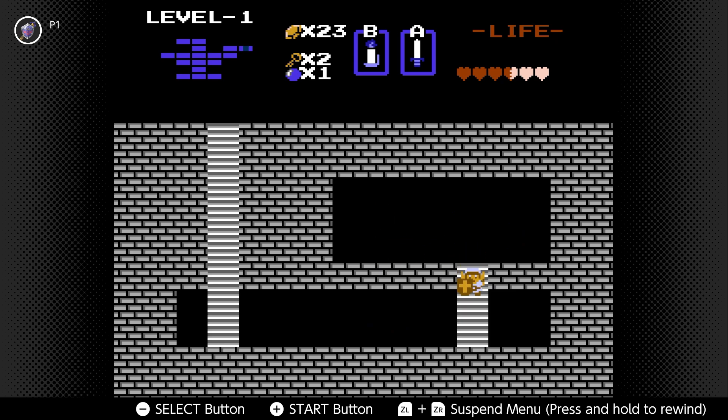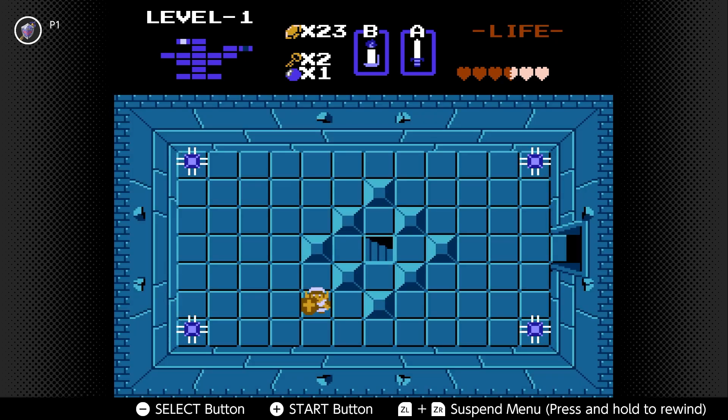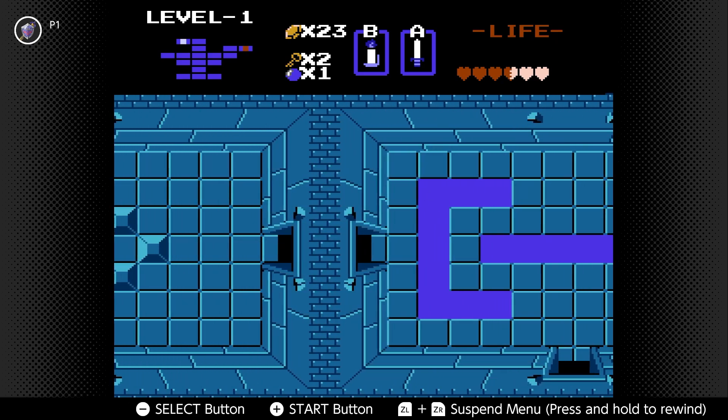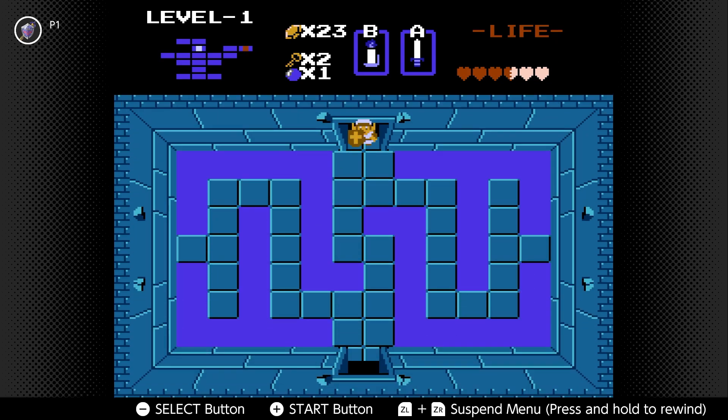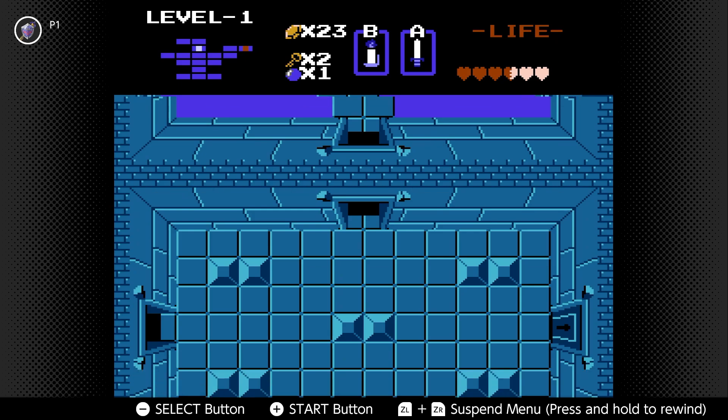If they ever remade this game, I think it'd be really interesting to see how they adapt some of this stuff, but I feel like Nintendo probably wouldn't remake it, because you would have to change so many things about it — like the sword here. It's pretty obvious that the sword just stabs instead of swings in an arc. That was a pretty big change that was made in A Link to the Past. Yeah, this game just kind of stabs.